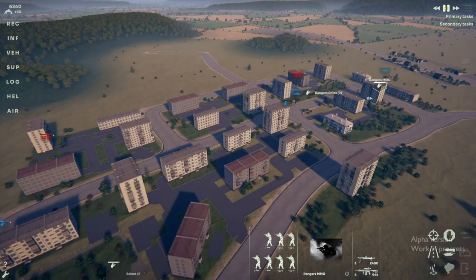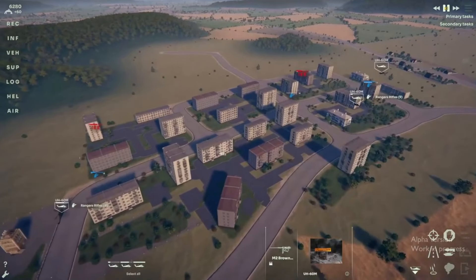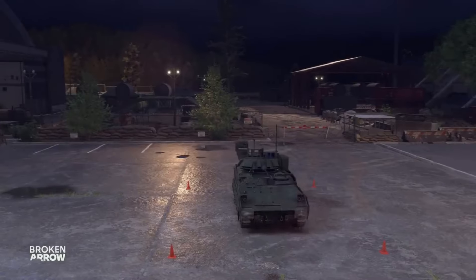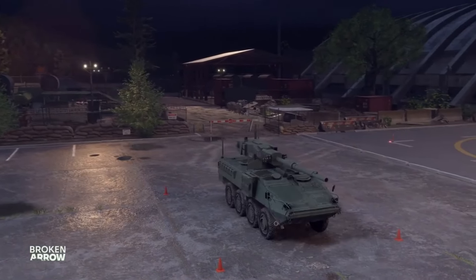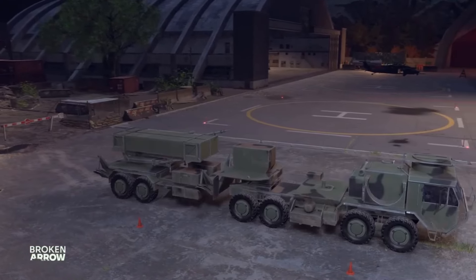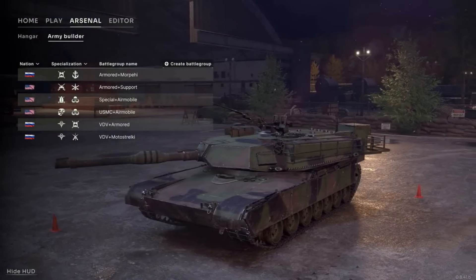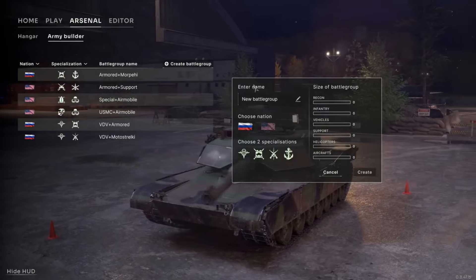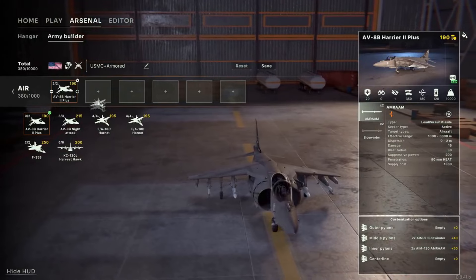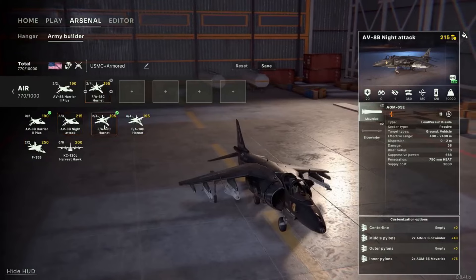The large urban battlefields are super realistic and modelled after actual places. So you'll be fighting in industrial harbours, airports, refineries and more. Broken Arrow boasts over 300 units, each customisable in tons of ways, leading to more than 1500 combinations. You can tweak modern vehicles and aircraft with different weapons and armour packages. You can customise your helicopters and aircraft with rockets, bombs, missiles, fuel tanks and more. Upgrading your tanks with additional armour and active protection systems, and choosing specific ammo types for your artillery like high explosives, smoke or laser-guided shells.